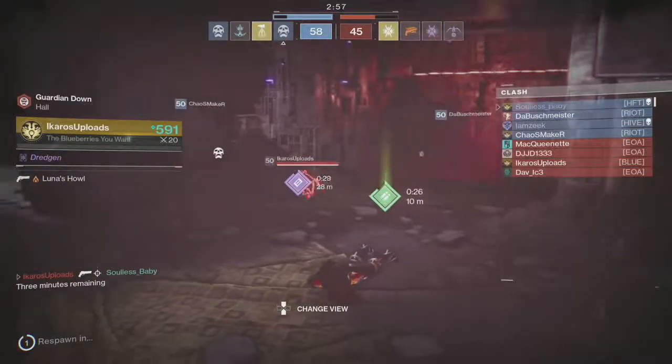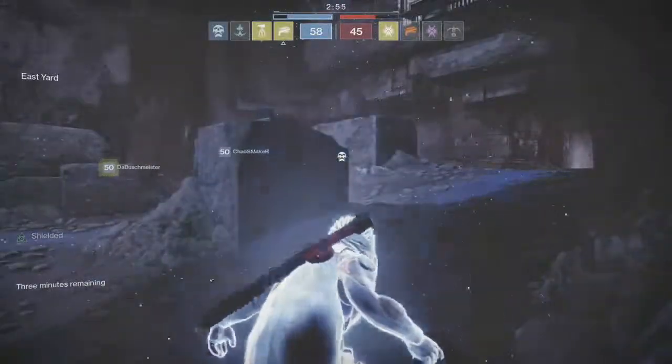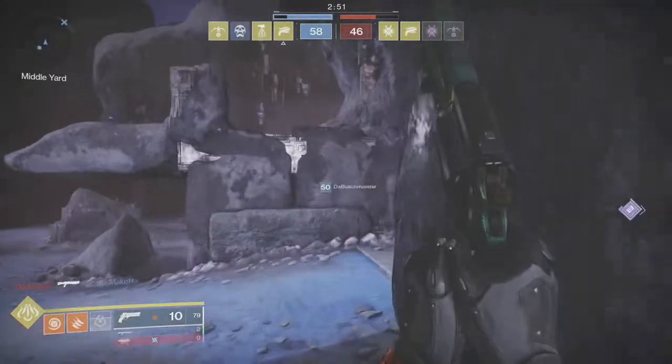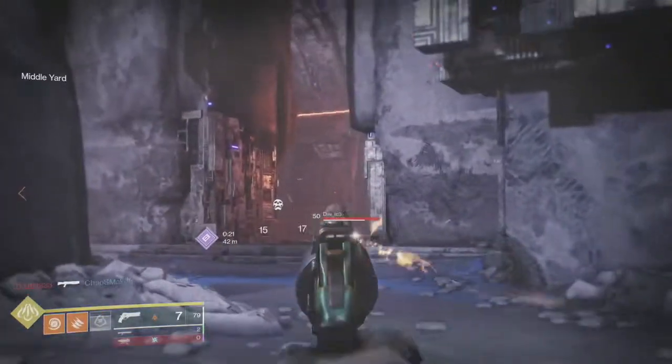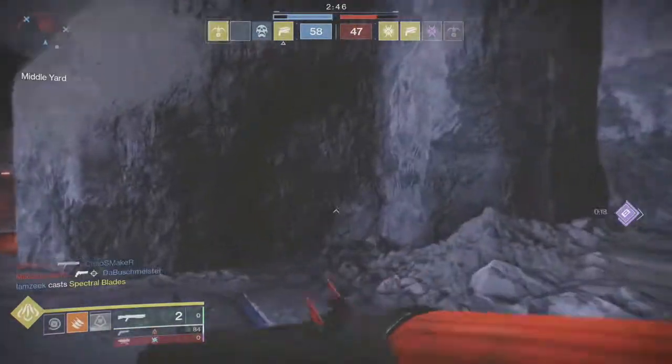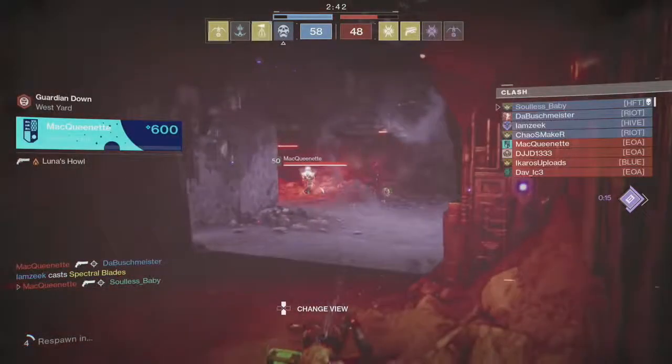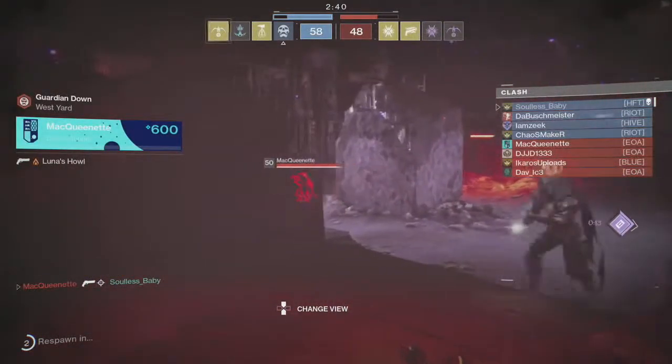Don't do that — because as soon as you underestimate your opponents, you're going to start getting wailed on like I do here. I'm getting caught in sprint — never be sprinting at an enemy. If you're going to go towards an enemy, at least slide, dodge, jump, do something. Don't just let him pelt you in the face.